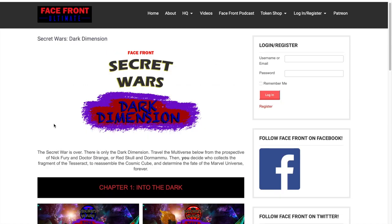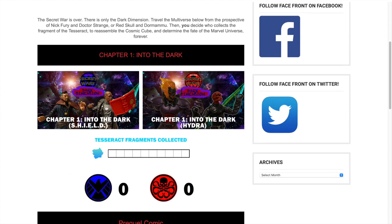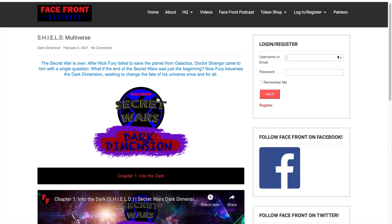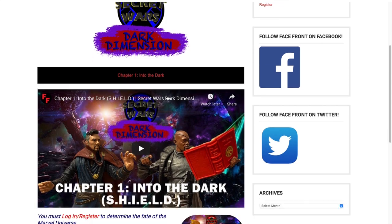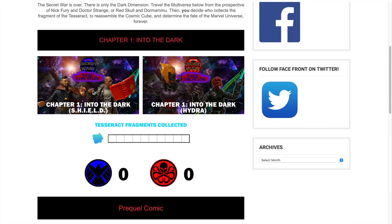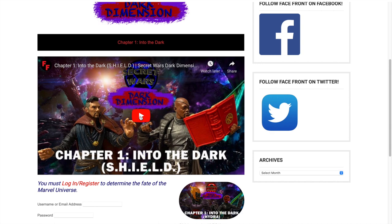Let's go back to the Dark Dimension homepage. This is where the meat of the Dark Dimension is — in the chapters. Chapter one: Into the Dark. Let's say we want to watch Shield's story, so let's click on Shield. This will take you to the Shield multiverse. This is the corner of the Dark Dimension where Nick Fury and Doctor Strange are traveling around trying to find different shards of the Tesseract. If you want to get back to the Dark Dimension homepage, this up here will take you right there. I'll always have the video from YouTube linked on to these pages.